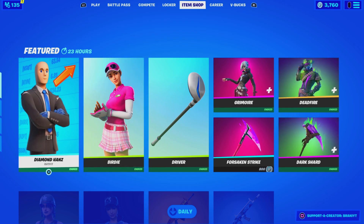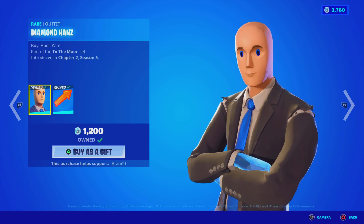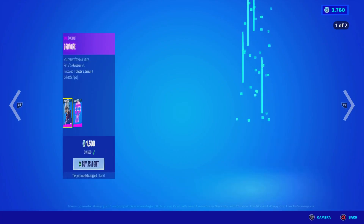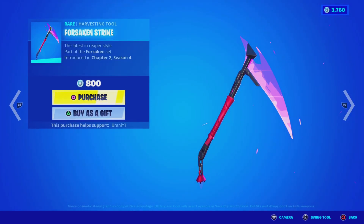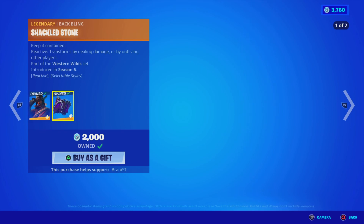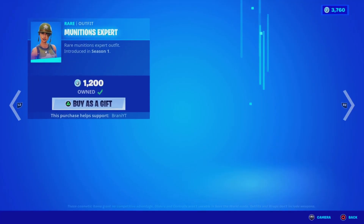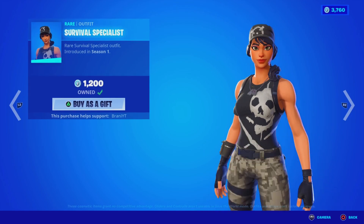Here's the item shop from today. We got the Diamond Hand skin back with the Gains Bagling — basically the stonk skin, which is pretty funny. We got the Birdie skin back, pretty sick. We got the Driver Pickaxe, pretty neat. We got the Grimoire skin back with the Holoskull Bagling, pretty sick as well. We got the Forsaken Stacking Strike Pickaxe, pretty sick. We got the Deadfire skin back with the Shackled Stone Bagling — how clean does that look? We got the Dark Shard Pickaxe. Over here, we got the Minitian X Expert for 1200 V-Bucks. The Survival Specialist is back as well.